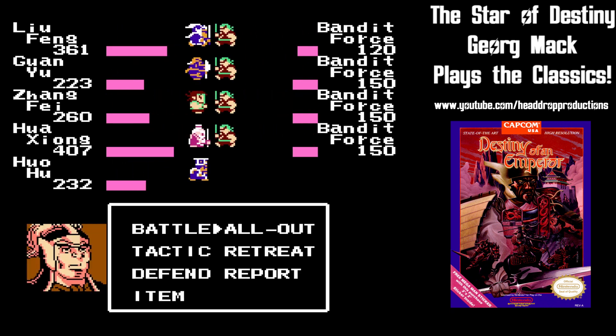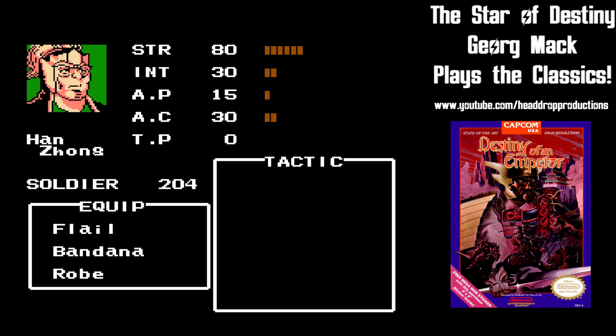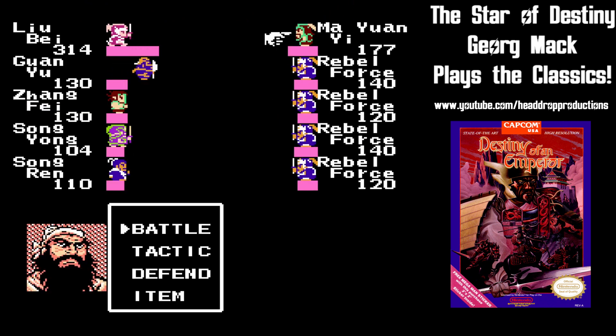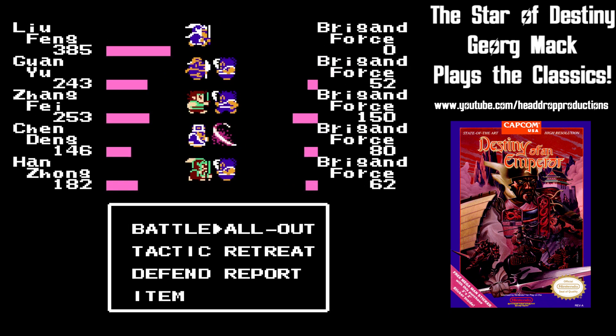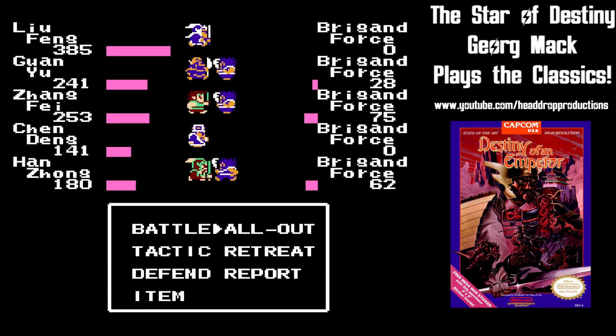You have up to five generals, with a number of soldiers that represent your hit points. Each general has varying numbers of soldiers, strength, and intelligence. You can go through the incredibly long process of choosing who you want to attack, or you can leave it up to the AI and click all out. If it's a random battle against generic troops, click the auto battle and save your sanity.